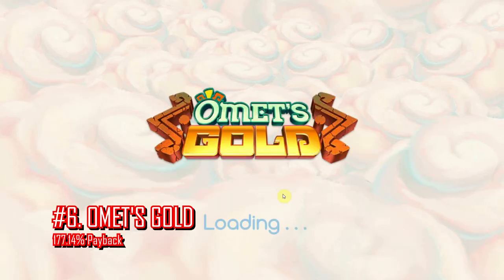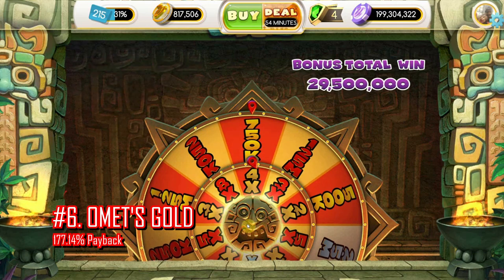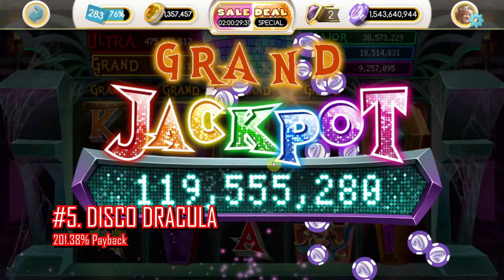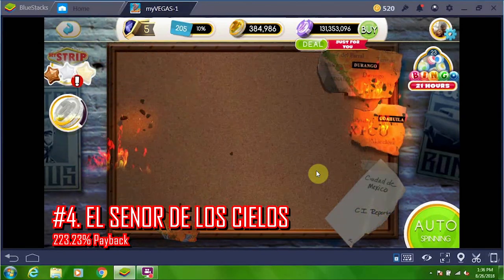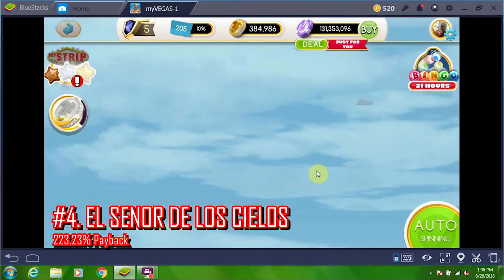Number 6, Omet's Gold, is far superior to Omet's Legacy and offers plentiful bonus spins. Number 5, Disco Dracula, is a very new game laced with built-in game bonuses as well as spin-interrupting bonus sessions resulting in additional chips. Number 4, El Señor de los Cielos, was a banger. The format encouraged a lot of frequent bonus sessions, in addition to its normal free spins.